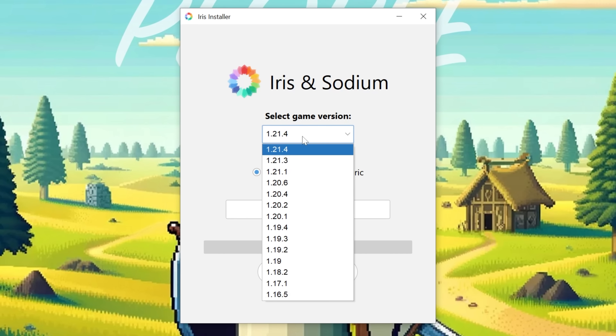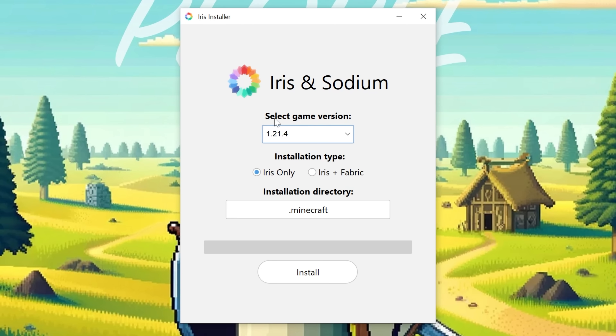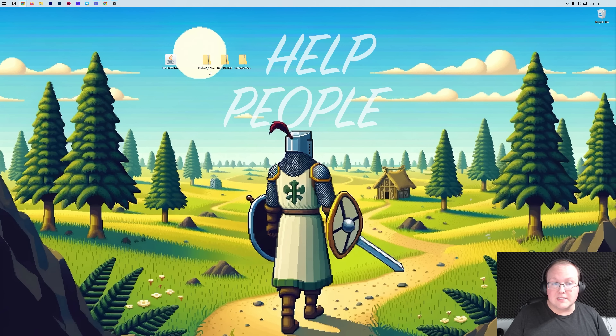The Iris Installer will open — just make sure 1.21.4 is selected and click Install. Note: this won't work if you've never played Minecraft 1.21.4 before, so if you haven't, open it to the main menu and close it first. Also make sure Minecraft and the Minecraft Launcher are closed before installing, as that can cause issues. Once done, close the Iris Installer — you can even delete it from your computer since you don't need it anymore.